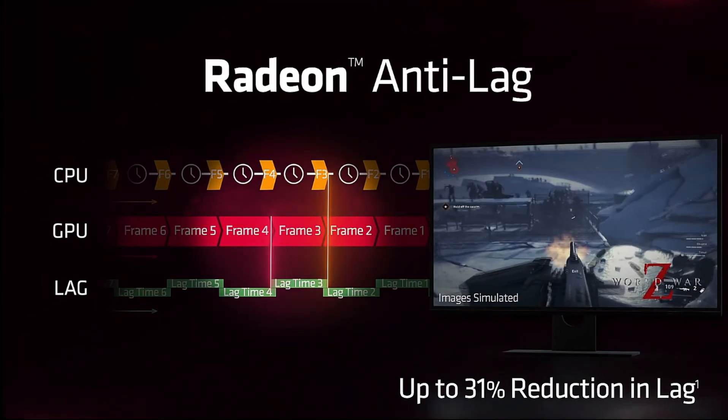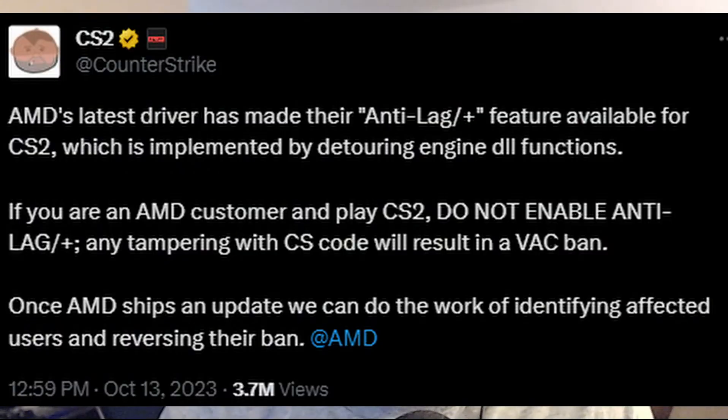Now a feature like this would be absolutely awesome in a game like Counter-Strike 2, with every single millisecond important, especially when you're trying to shoot another enemy on the dot. Well, according to Counter-Strike's own recent Twitter account, they mention — and I quote — AMD's latest driver has made their anti-lag feature available for CS2, which is implemented by detouring engine DLL functions. If you are an AMD customer and play CS2, do not enable anti-lag, as any tampering with CS code will result in a VAC ban.